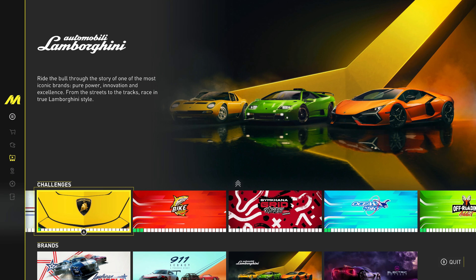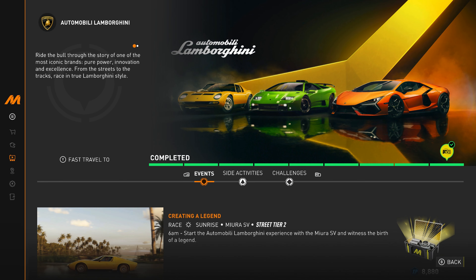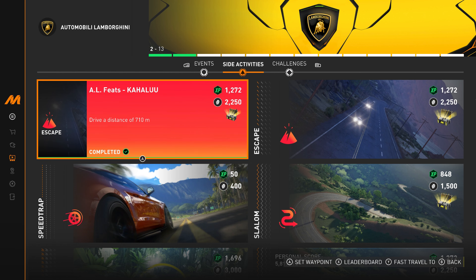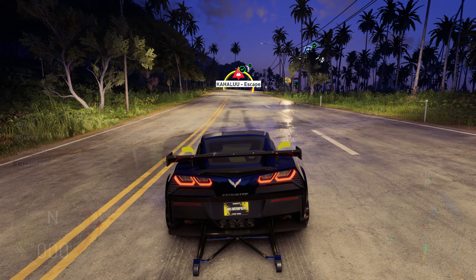Now go to the Automobili Lamborghini playlist, and then go to the Side Activities, where you will see an escape named A.L. Fietz Kahalu. Fast travel to that.